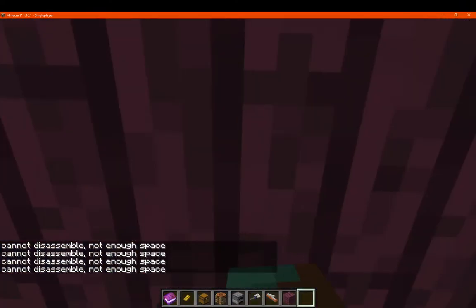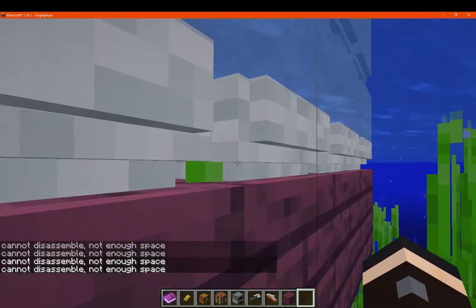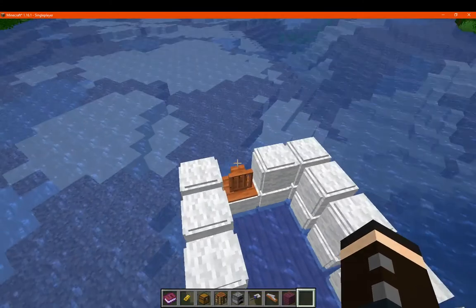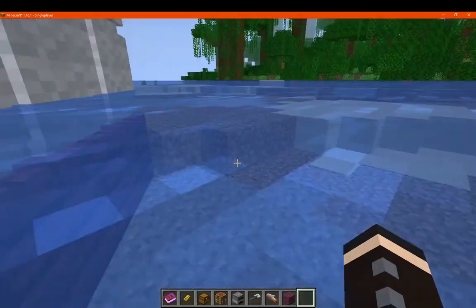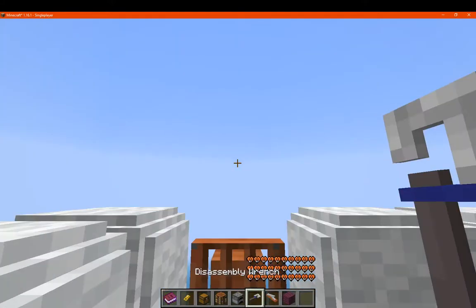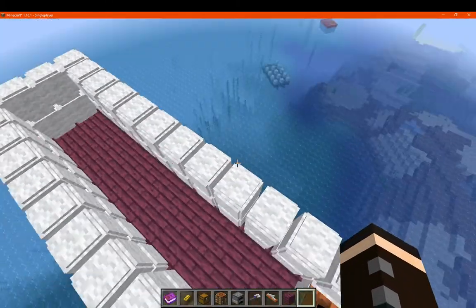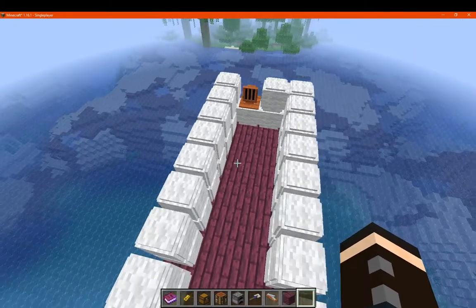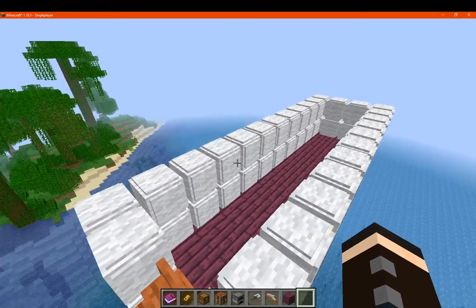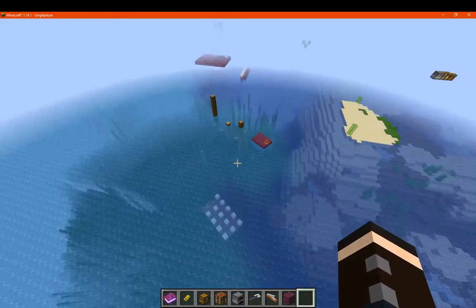Not enough space it seems. Can we disassemble in the sky? I keep getting pushed out of the structure. Using the control key and right-clicking we can disassemble it that way. There we go — it's not exactly in a corner which is good. That's how you disassemble it: you need enough space. With the land vehicle it might be difficult, but with air and water vehicles it's probably not going to be much of a problem.